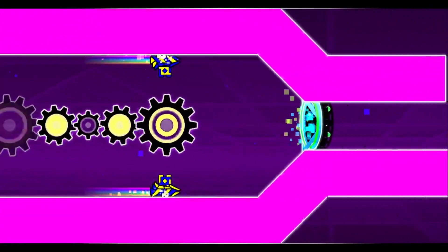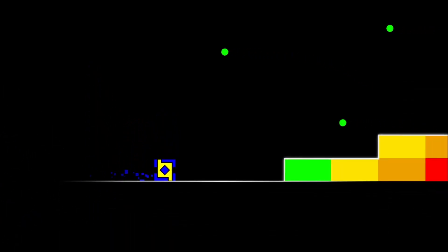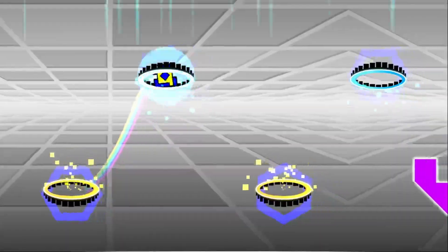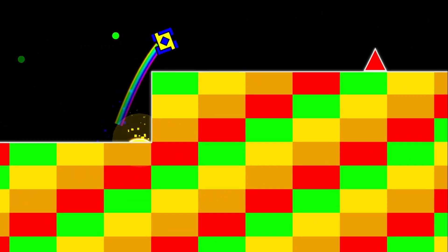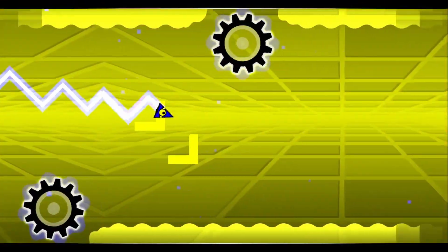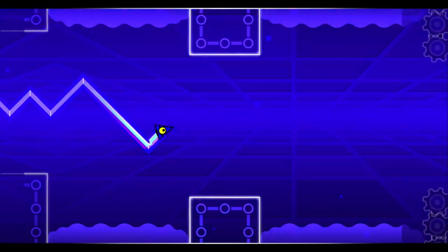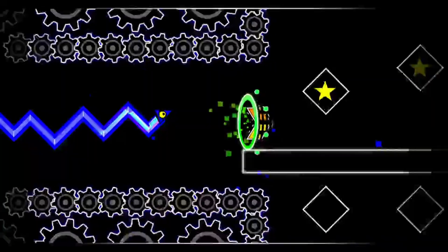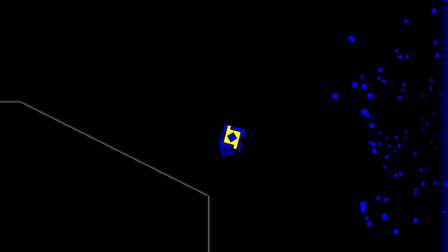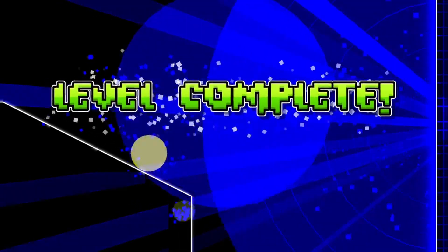However, a couple of weeks ago, a level called Eternity by a green user called Derek was recently rated. A 1.9 level, Eternity has intricate decoration with lots of visually appealing patterns within, and also has fun gameplay, all culminating to form a level that is most definitely rate-worthy. What makes the level even more significant is that it is the first level created by a green user to have been rated in 6 years. The game recently turned 8 years old, so it has been roughly 75% of the game's lifespan since a level like this one was rated.